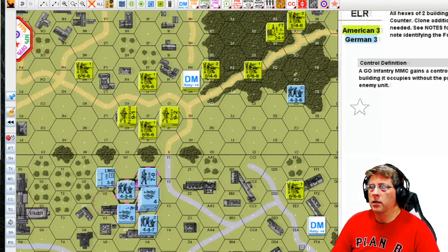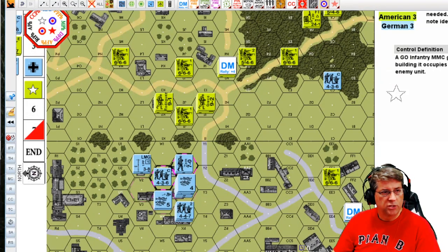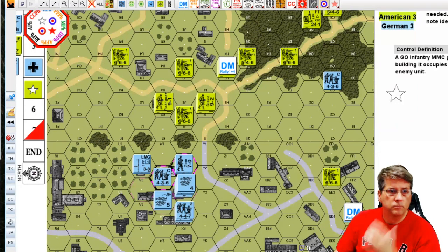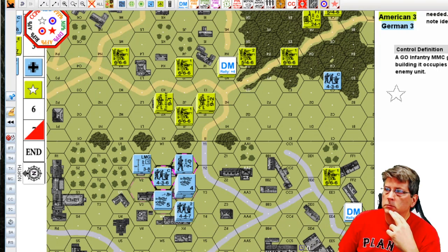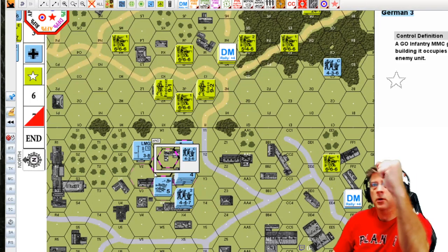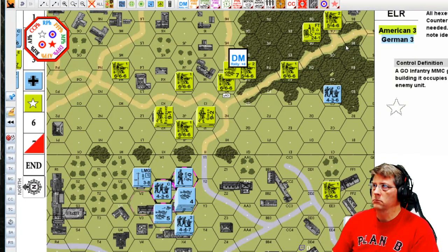George is ready to go. If you have any comments about what you want to do this turn, George, go ahead — I'll mute my headset and give you about 30 seconds. George responds: quite frankly, I'm slightly clueless as to what I'll do. It's going to be a very challenging game and that fortress is going to be hard to take. Alright, good luck — let's go with the rally phase, American Turn Five.